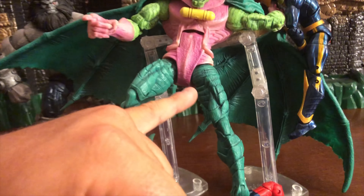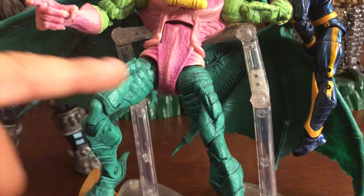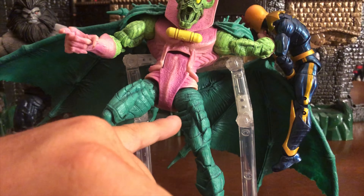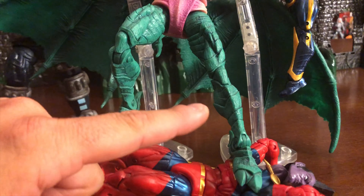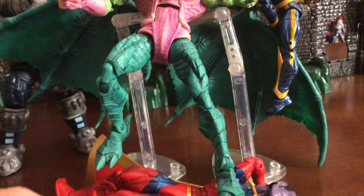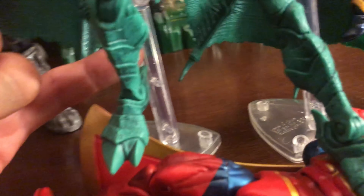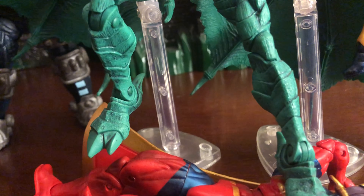Another thing that's cool is the legs. They have that green but also a lot of black, with almost different patterns and lining going across. Over on the calves, it changes up a little with almost a different angle there — a very unique touch. Looking at the footing, on the back of the foot there's almost like a heel coming out, which allows him to stand up and position himself pretty well.